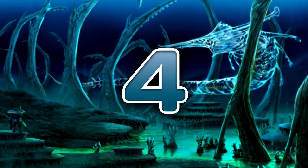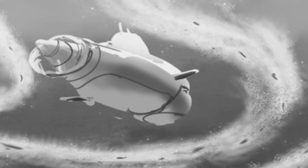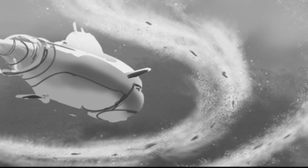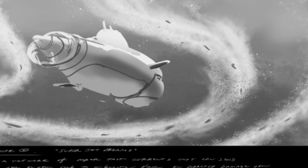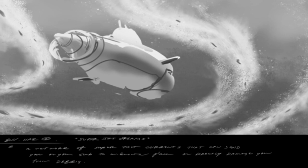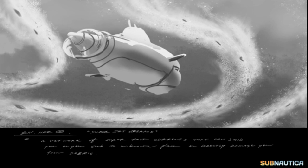Next at number 4 we've got the Super Jet Streams. This one is less of a biome feature and more of a hazard that could be placed anywhere in the game in open waters. It shows the Cyclops submarine going along some very fast-moving currents. Pat describes it as a network of super fast currents that can send you or your sub to unknown places or directly damage you from debris. This probably would have been a pretty cool feature, but there are already quite a few threats to the Cyclops and the player, so I could see that this was definitely not needed.